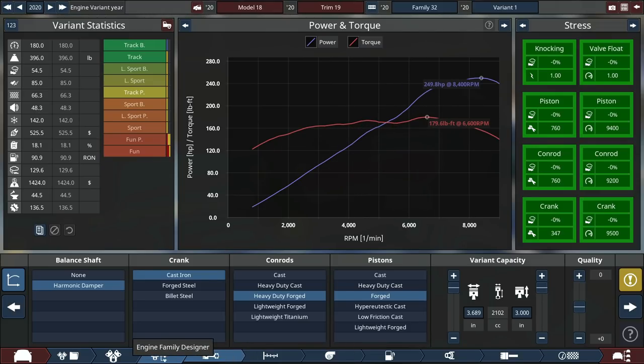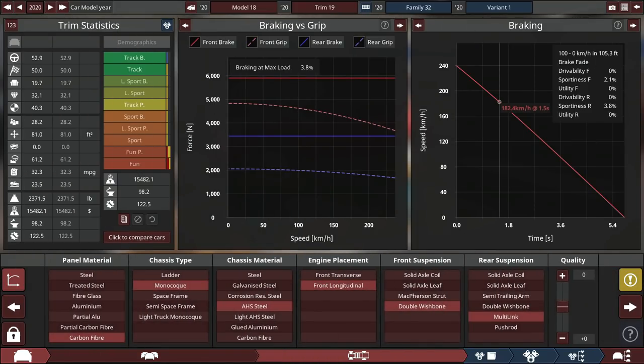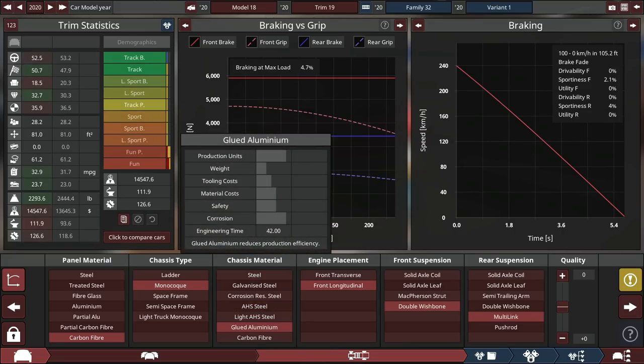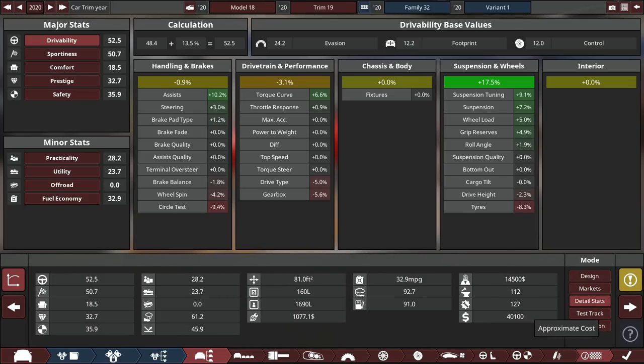I changed a couple of things. The cheapest option for body panels turned out to be carbon fiber — it wasn't crazy amounts more, and the weight difference was just so dramatic. Glued aluminum is okay too, and this brings us to around $40,000, which isn't crazy. You can get a very top-spec Mazda Miata probably around the $40,000 range.